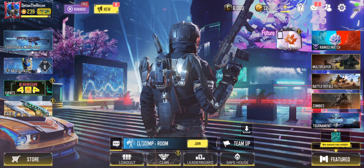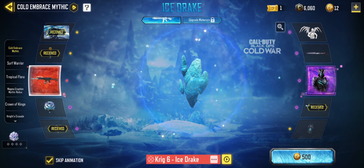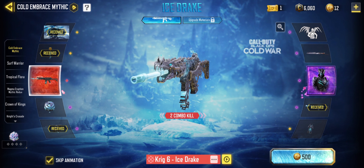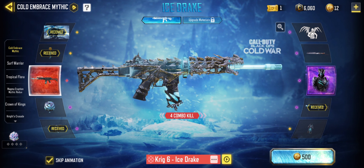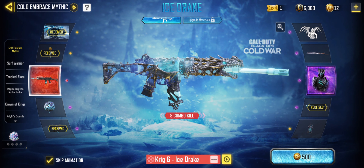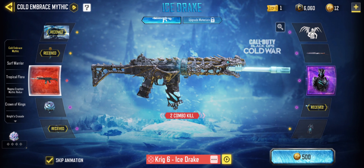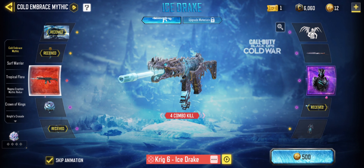It was released already a few seasons ago and it is back in the Cold Embrace draw. This is the Krig 6 Ice Drake — one of the most hyped, most liked blueprints in the entire game. What Call of Duty Mobile did now is they changed the iron sight, because the iron sight was previously the default iron sight, and now they changed it to this holographic iron sight with a white dot at the front.